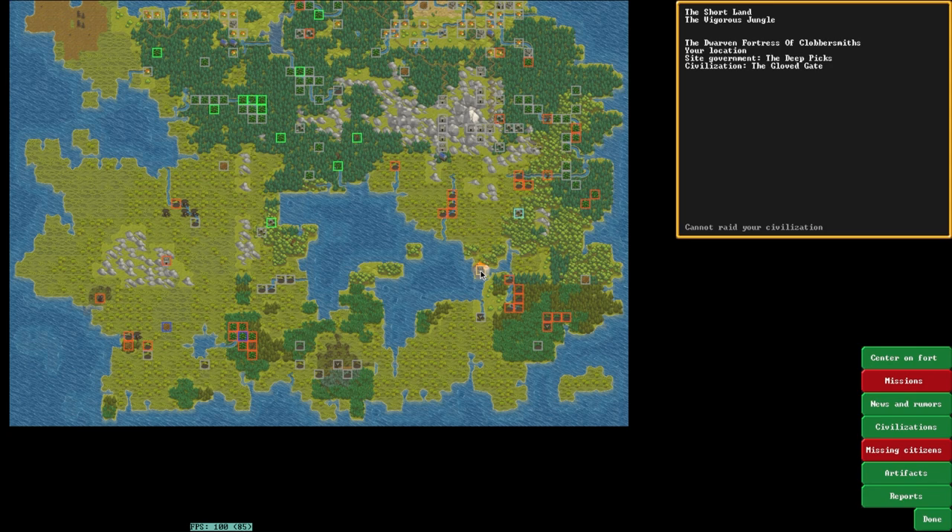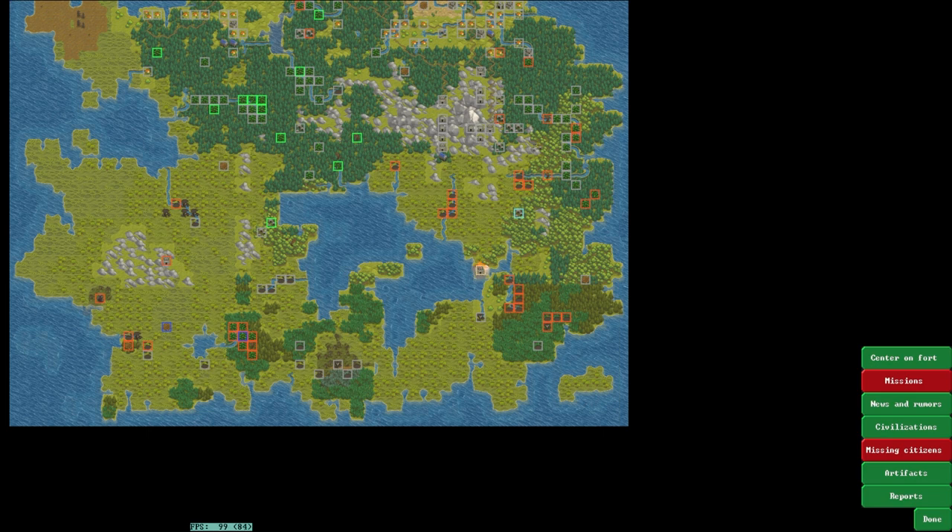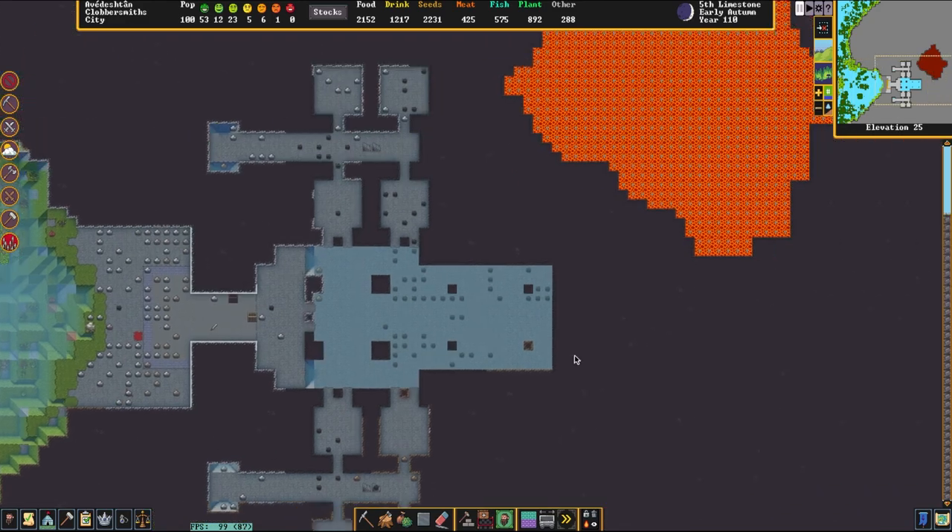This particular fortress is of the site government the Deep Picks and the Gloved Gate. Their brief description covers that they wanted to try and organically make steel gear for their military as part of their only defense. However, they weren't able to find flux, so they had to work around that. This is also one of their first attempts at really exploring organic building instead of very grid-like fortresses — trying to make things a little more natural in the layouts, which is something I'm a big fan of.